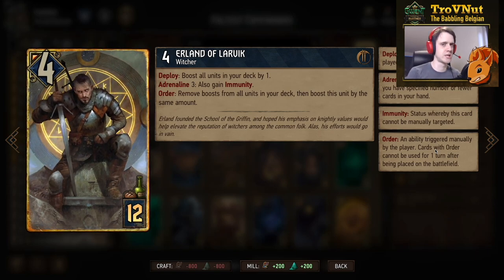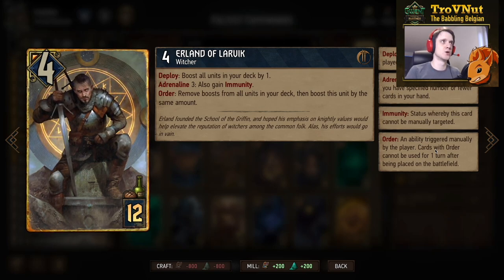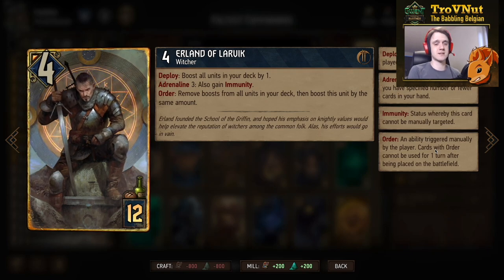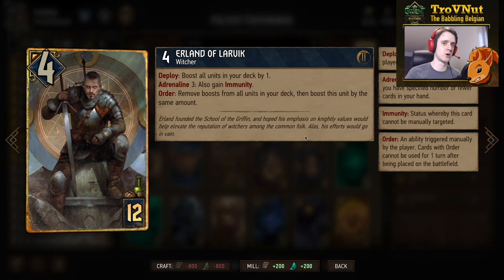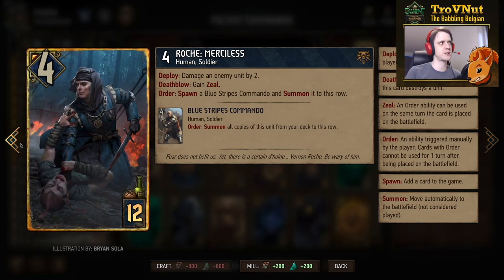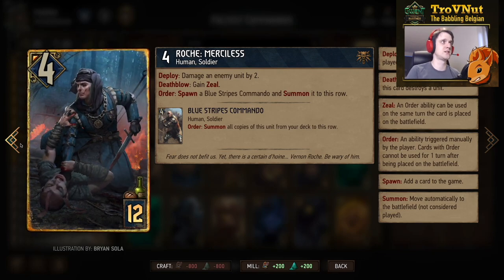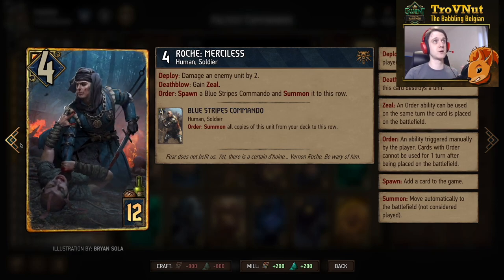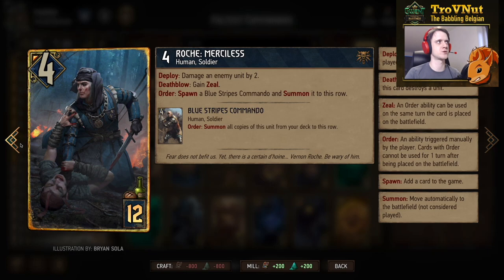Erland also gains immunity at adrenaline three or fewer cards and his order ability pulls any remaining boosts from your deck onto himself — very efficient. Vernon Roche at 12 provisions is pretty crucial: he allows you to spawn another Blue Stripe Commando if you either kill a unit with his two damage — gaining zeal to use his order immediately — or you use the leader ability. Roche gives you another commando just in case your usable commandos are out of commission.